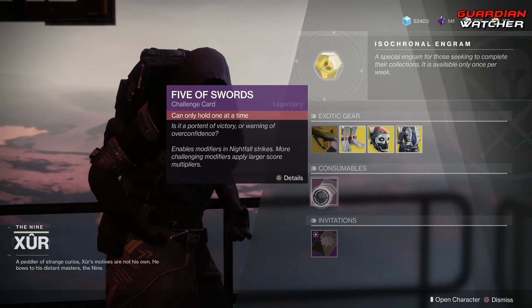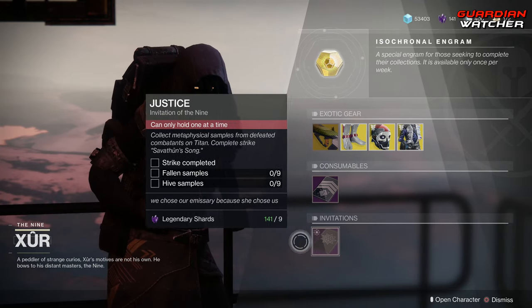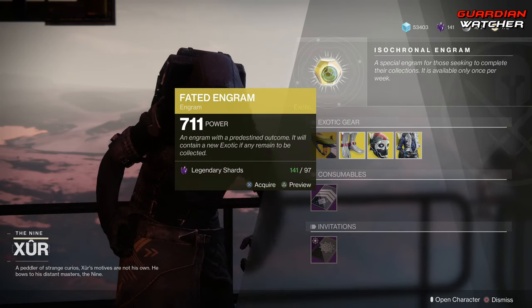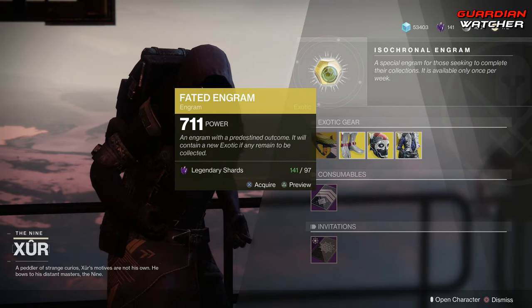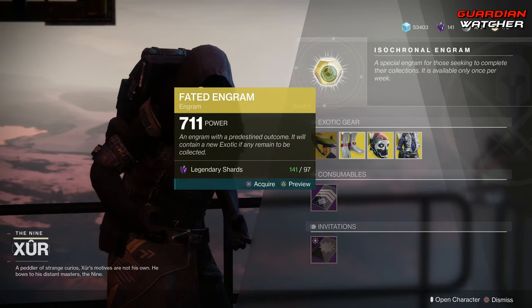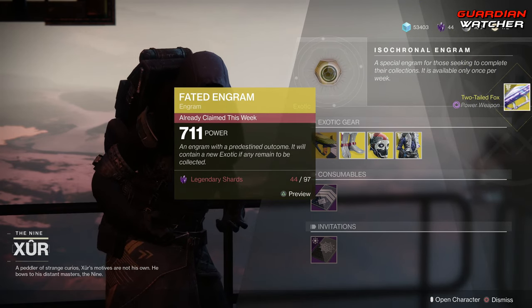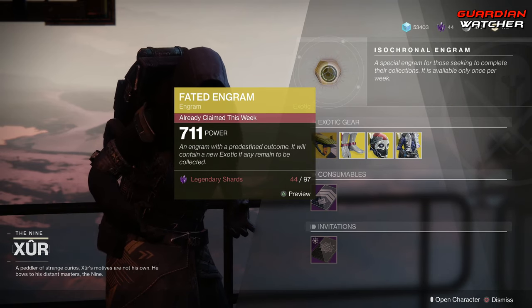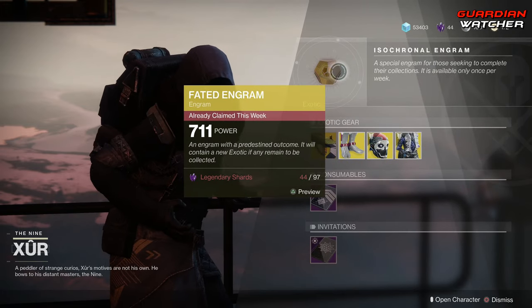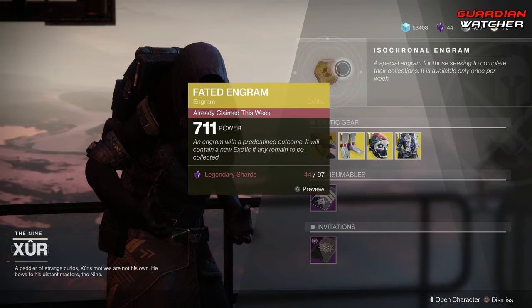Coming down to consumables, we have your Five of Swords, which is for your Nightfall Challenge card. Then we have your Invitations, which I still don't do because I still think it's pointless. And last but not least, we have the Fated Engram, which does give you Forsaken Exotics. I keep forgetting about this every week because I still do not have a Two-Tailed Fox. So we're going to buy it and hopefully grab a Two-Tailed Fox. Let's see what we get — Two-Tailed Fox! I've been trying to get that on a regular drop for the longest. Real quick, if you guys do not have one of these exotics, go ahead and grab that before you pop the Fated Engram, because you do not want to get one of those inside your Fated Engram. That will destroy your day.